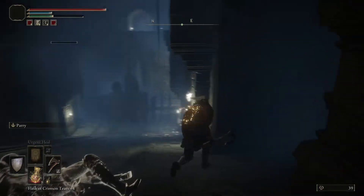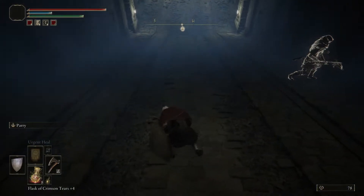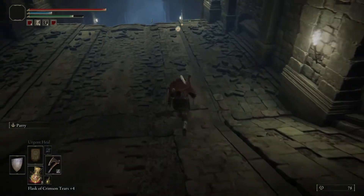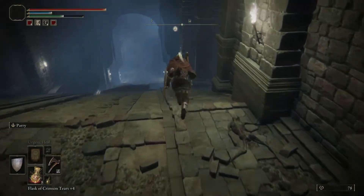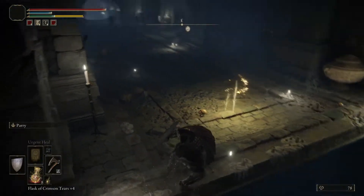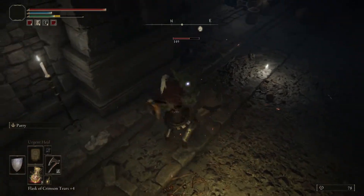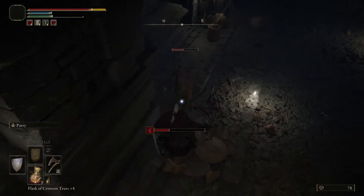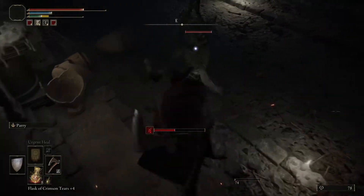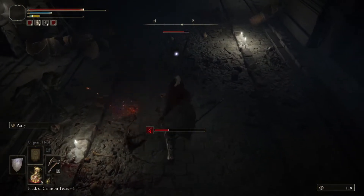Wait for the trap to go up, then jump over and run down quickly to this area. Don't go off the ramp — just jump to here and you have to fight these guys. They can hit you with poison or some status effect, so just be careful.